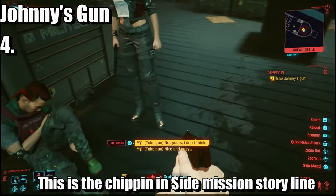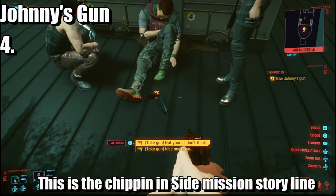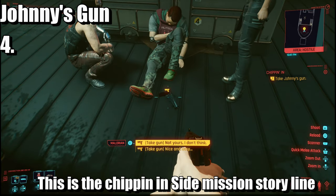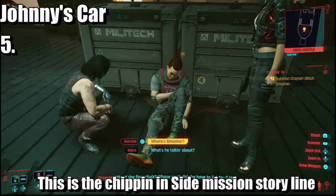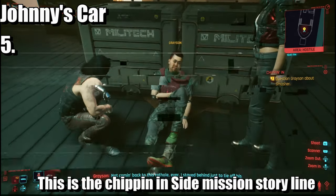Here is Johnny's gun. Once you come on the ship, the Ebby Nikai, you're going to come up against Grayson. You're going to shoot him and then collect his gun — that's yours. Next up is going to be Johnny's car.